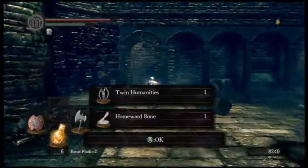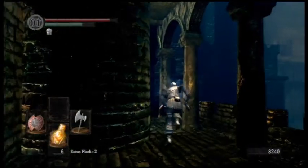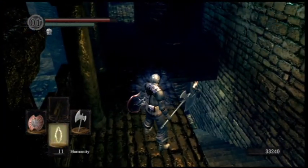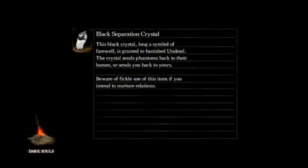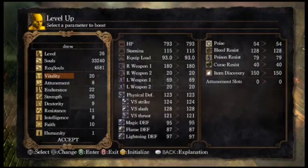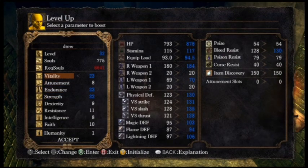Blighttown sucks. If you want to get some stuff to avoid the toxic blow dart guys, I show that in one of my previous episodes. I'll point the toxic blow dart guys out when we get there. I always get lost on my way out of here. I was considering using a Homeward Bone, so I used it — because I was going to use my souls to level up. I do not think I've had a single playthrough where I've been through the entire Blighttown without dying. Foreshadow: bad things happen in Blighttown because I didn't buy toxic removal stuff. Make sure to stock up on that. The toxic blow dart guys do not respawn when you kill them, so that's a nice little thing.